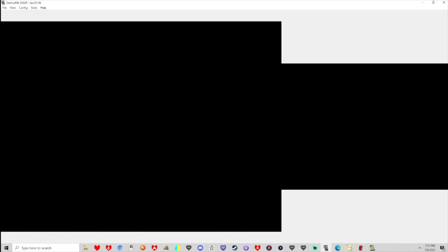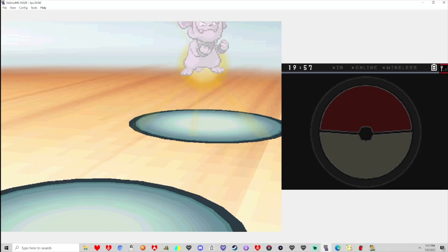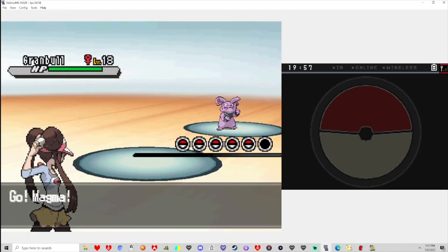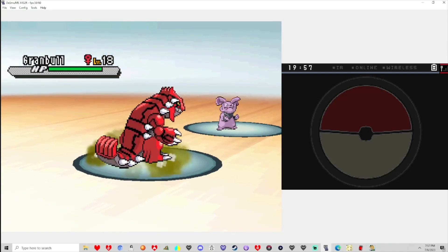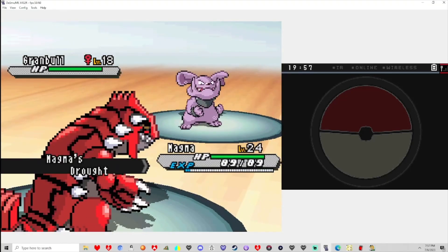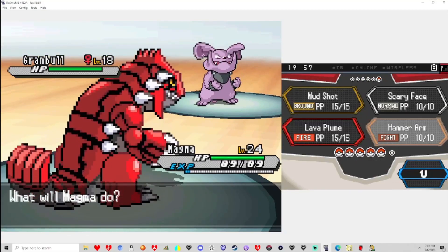Is it a double battle? No, single. Ganvile. That's not bad — in fact that's really good, because we can guarantee one-shot it. We have Hammer Arm, and this is before Ganvile became a Fairy type. So I hate to say it, buddy, but you're about to go down.